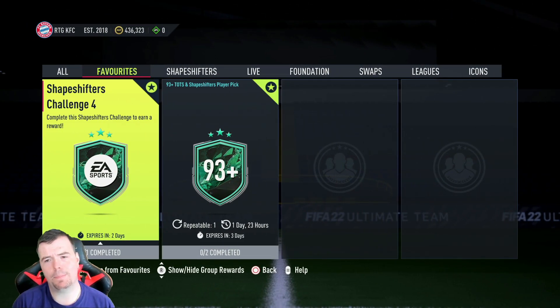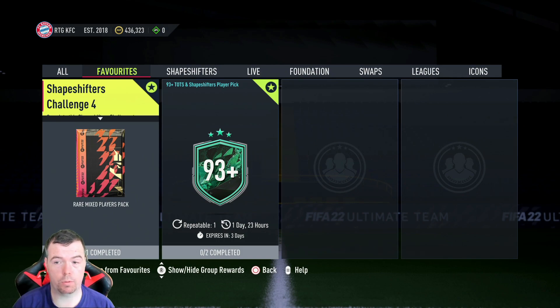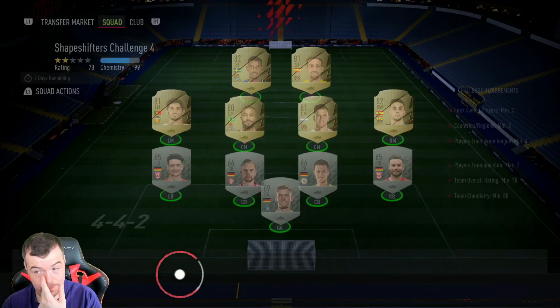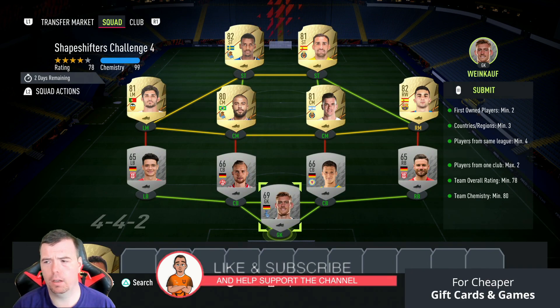Yo guys, what's going on - KingFlipper here and welcome to another Shapeshifter SBC video. Today we have Shapeshifter Challenge number four, which gives us a rare mixed players pack that is tradable - a 25k pack, which is kind of saucy. A lot of people have made this SBC look really difficult, and I don't know why.